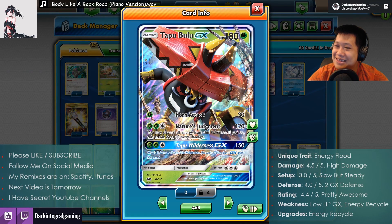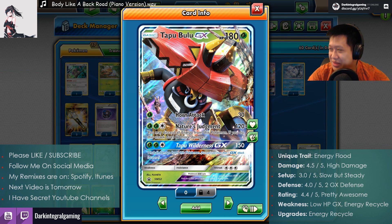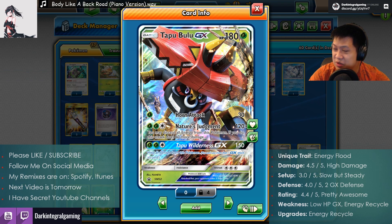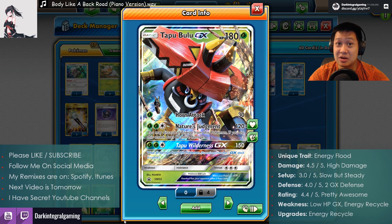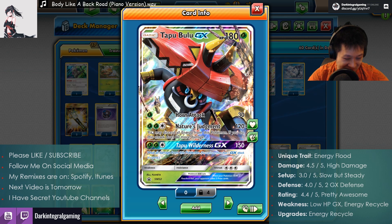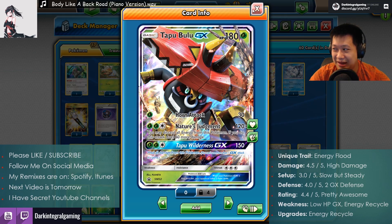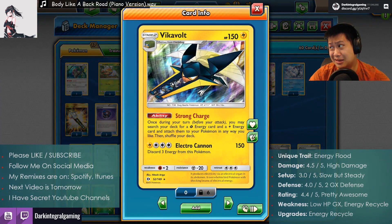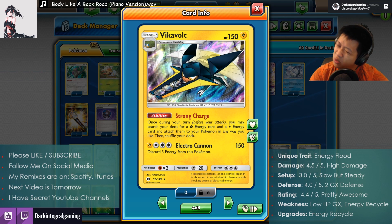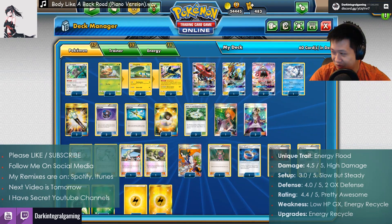Well, looks like we reached the end. Congratulations! It is time we rate this deck. Let's break it down. Unique Trait — what makes you special, Bulu? You have four really good attacks. This is actually split into two. All of them are good, and no weakness — you overall are a very good card. I put the Unique Trait as Energy Flood because with these guys up, you don't need to worry — you're gonna have energies to use any of your attacks. That's the key part. They're both very critical.